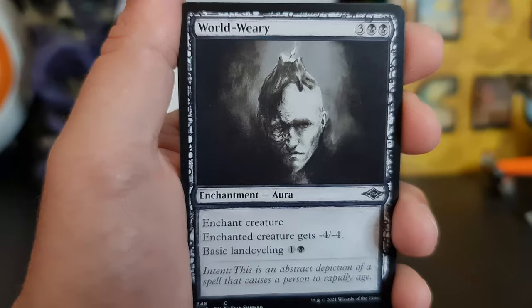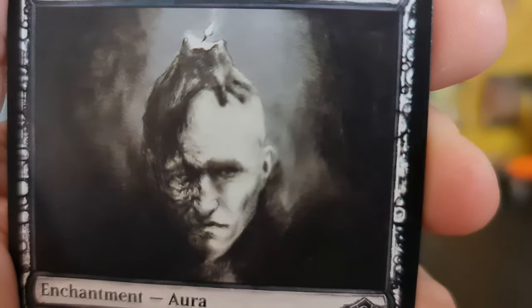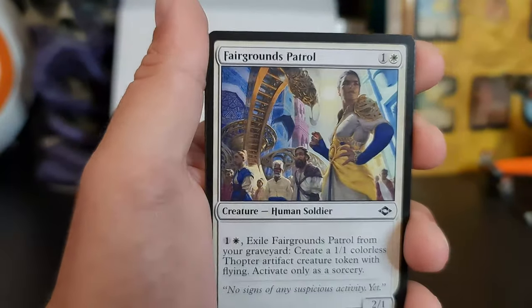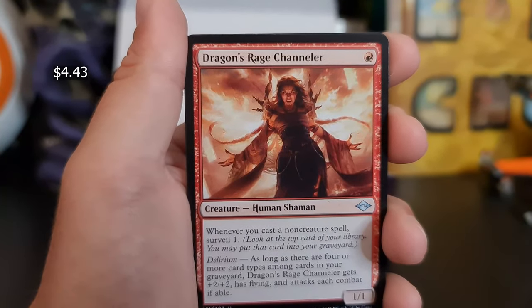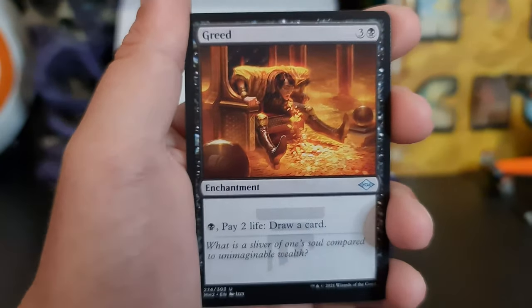Gargadon. Worldweary — is that Two-Face, guys? Cobra again. Foundation Breaker. Dragon's Rage Channeler. Prismatic Ending again — such good art.